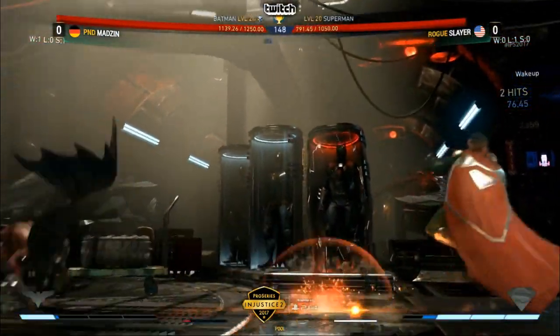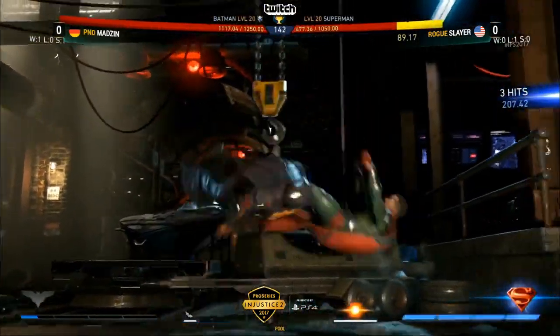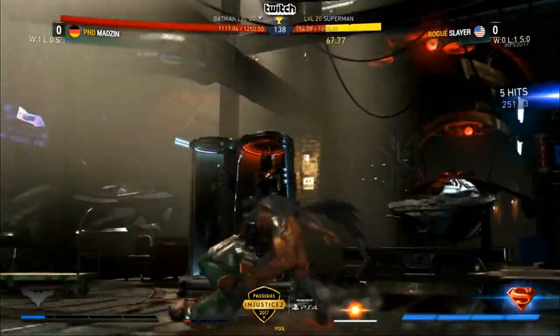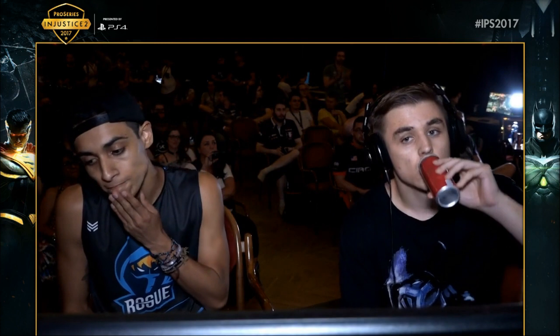Slayer clashing early, still has four bars though. But this is now huge for Madsen as Slayer is going to have to spend two bars for air escapes. And unbelievable — the forward three into the forward three splats everywhere. He's still doing it. And that is it. The first game is going to go to Madsen. What a sequence — he never let up.